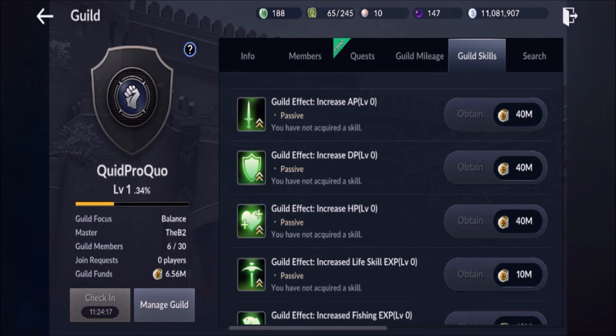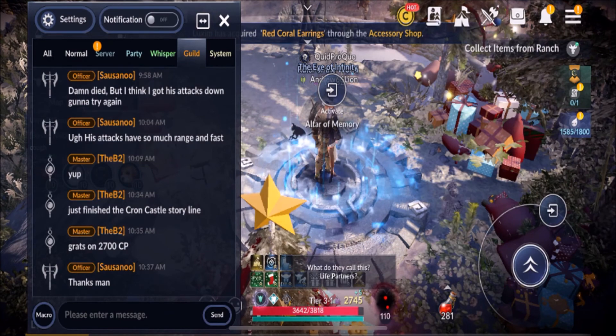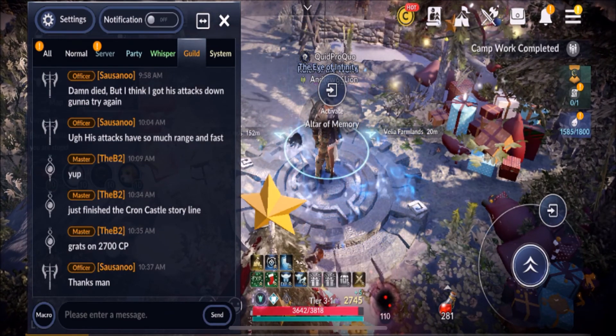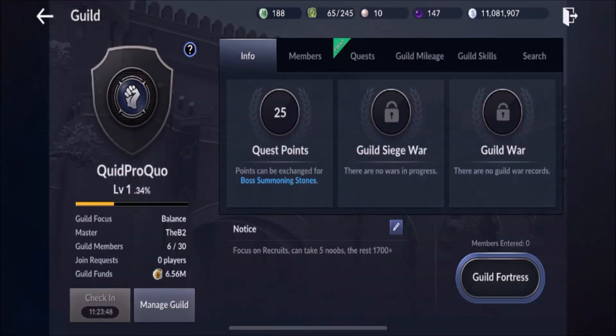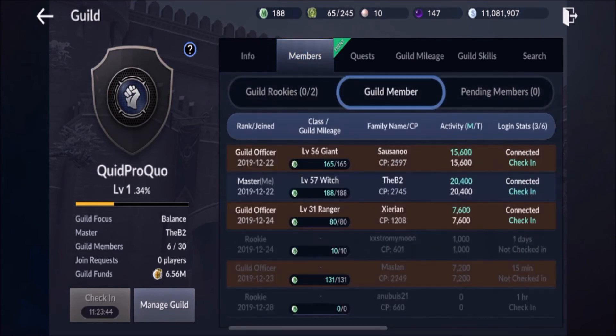Those boosts go towards your combat points, which allows you to get into more content levels. So the more you check in and the more quests you run, the guild is going to spin that back around in rewards to you. The other thing is you end up having a guild channel where you can talk, correspond, encourage each other, answer questions, and talk about things happening in the game — extremely important stuff. If you have an active guild, which we do, we always seem to have people online to answer questions, especially on the weekends.